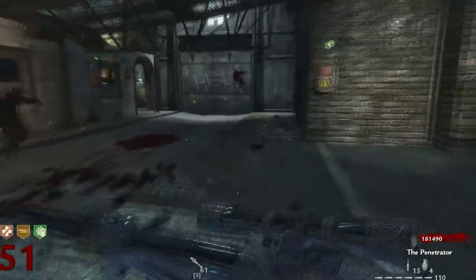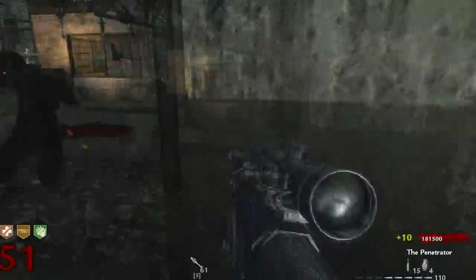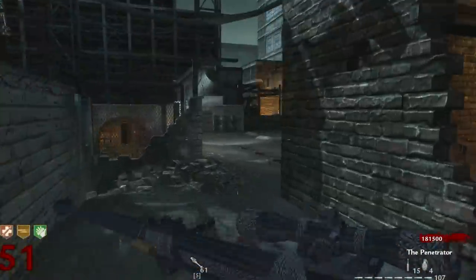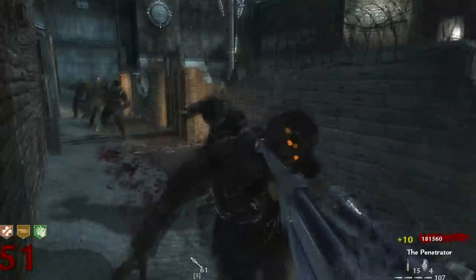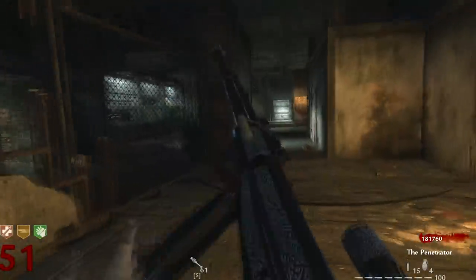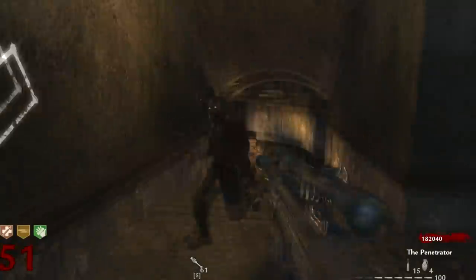In round 51, zombies are stronger — not that much stronger, but they are stronger than round 50. I am playing this on PC and I did use the console command 'give all', which basically gives me all the weapons. The reason I did this is because it makes my life so much easier — I don't have to keep hitting the box. It also gives me more ammo for the guns than they normally have. The PTRS does not normally carry this much ammo; it normally carries 8 in the clip and then 60 extra, so the max ammo you can hold is 68.